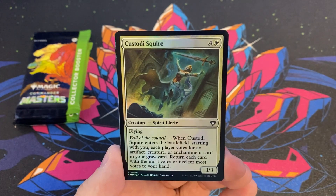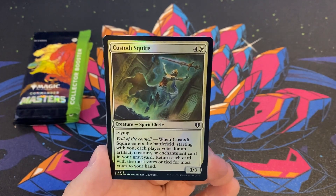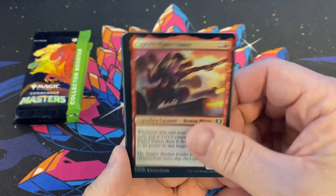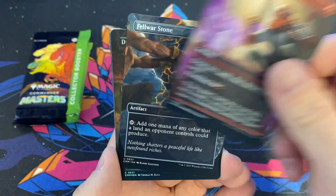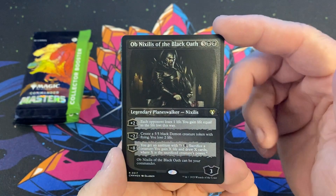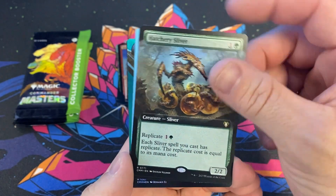Moving on to pack number two. I'm pretty happy they used the Jumpstart Terramorphic Expanse art — I think that's really cool because that pack had the Maelstrom Archangel in it as well, if I'm remembering correctly. Jumpstart was many many moons ago. Fell War Stone, Dread Return, Savage Beating — oh Nicholas, that looks really sick. Hatchery Sliver — this is a sliver box so far.